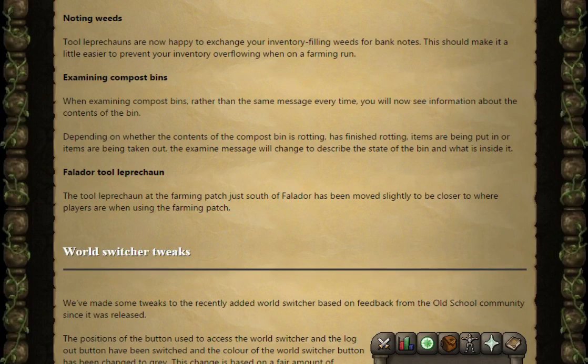And we've got the Falador Tool Leprechaun. The Tool Leprechaun at the farming patch just south of Falador has been moved slightly to be closer to where players are when using the farming patch.